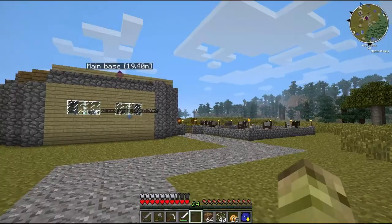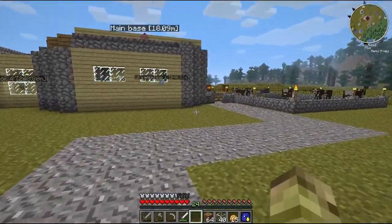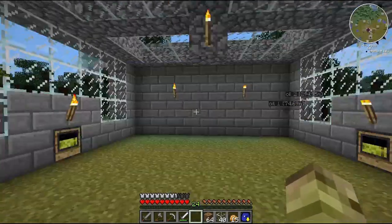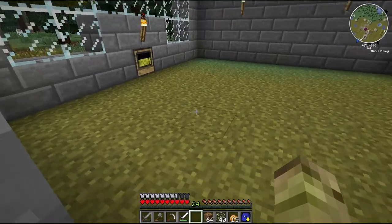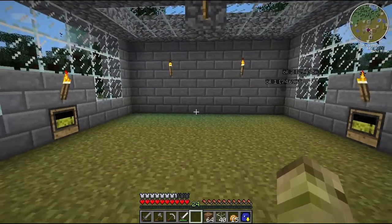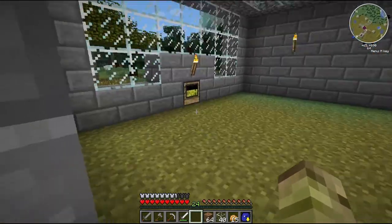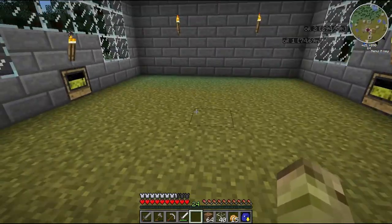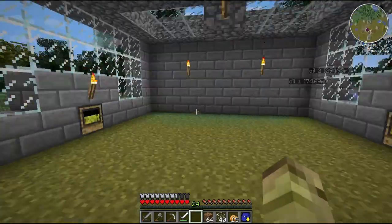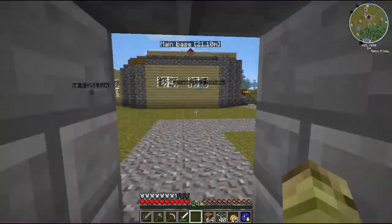So all I've got to do now is drag some of this cattle in here. I'll just grab a pair for now. And we can change this room later on when we've researched some more Farmcraft stuff, or we'll come up with some other idea. As I want to automatically either kill or collect all the loot — I'm not sure I'm going to do it yet — but for now, I'm just going to make this semi-automatic farm for my cattle.